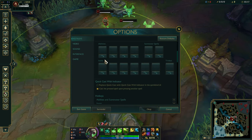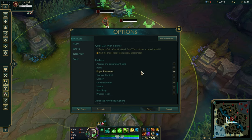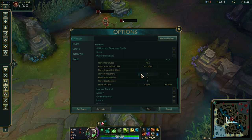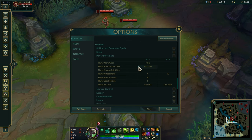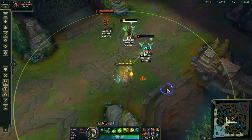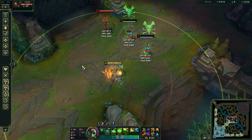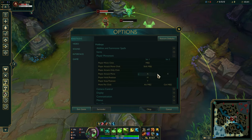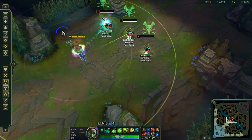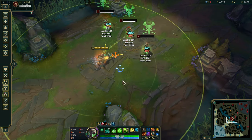In hotkeys you will go to player movement and you can bind your attack move or something. I'm personally using player attack move click. I can just press shift and right click. But in player attack move, you have to click then right click to move your champion as well.